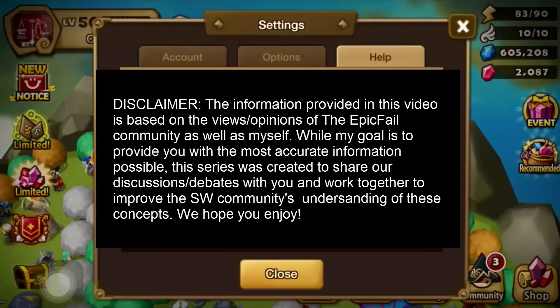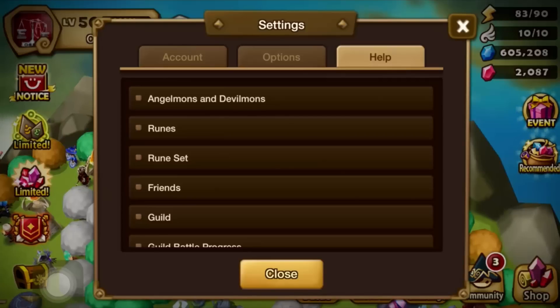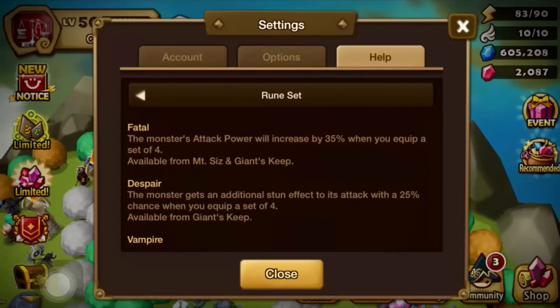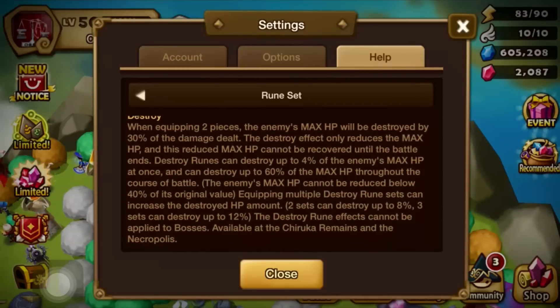Today's topic is going to be Destroy runes — what are they and what's going on with that? If you're not familiar, you can find everything you want to know in the settings help function. One of the spots there is the rune set section, and we're actually going to go to that so you guys can see exactly what the Destroy runes are. It's one of the more recent rune sets, but not a lot of people utilize it.